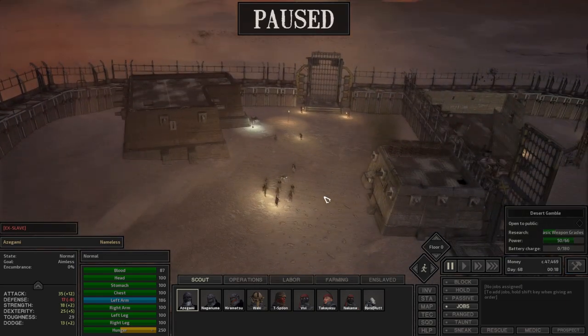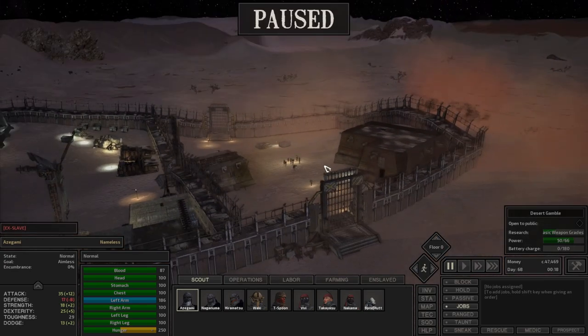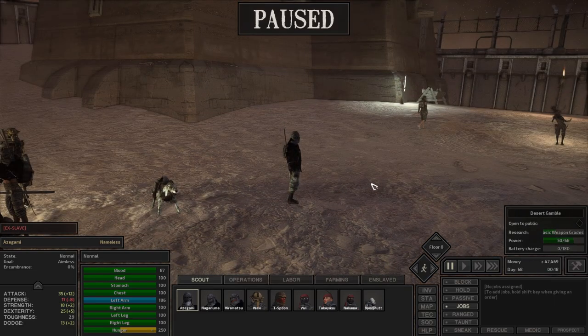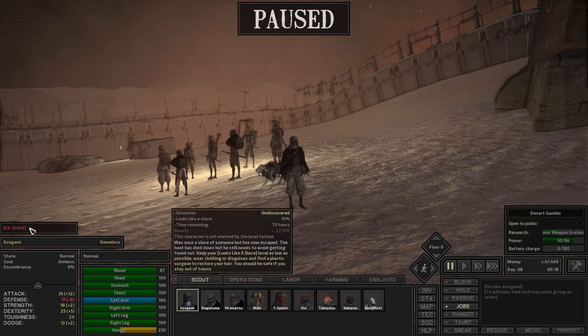It was a bit disastrous. We limped back with as many people as we could, but Azagami, Naganuma, and Teaspoon were stuck out in the desert. When they finally got themselves together and tried to limp back to base, they ran into some slave hunters who were so poorly outfitted and had such low skills that I thought nothing of it. We tried to teach one of them a lesson, who proceeded to knock all three characters out immediately and enslave them.